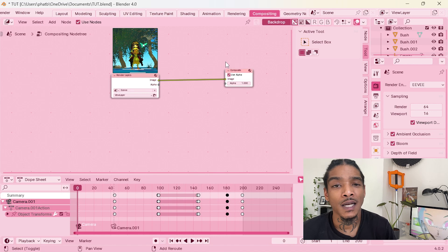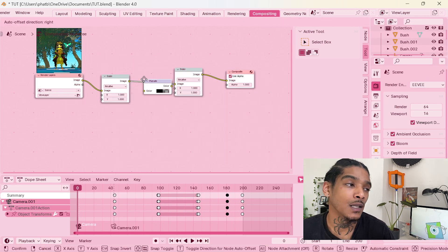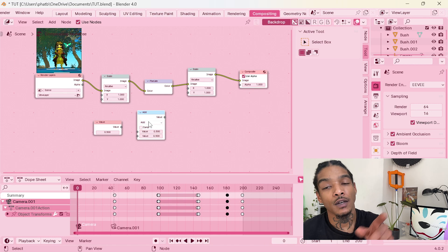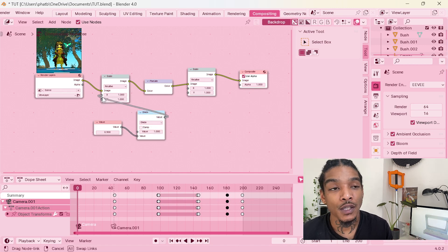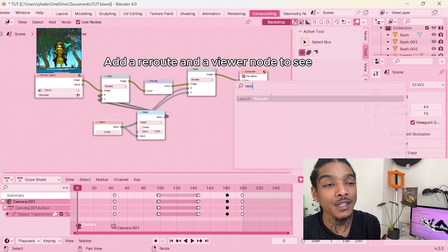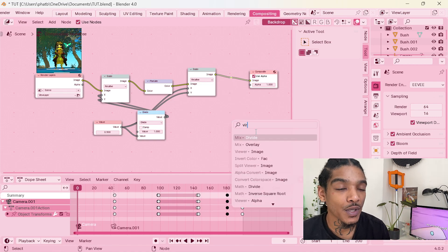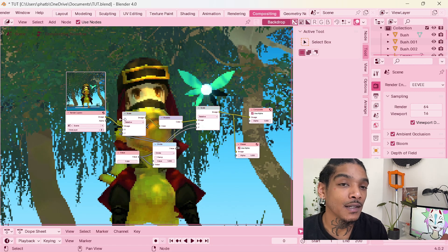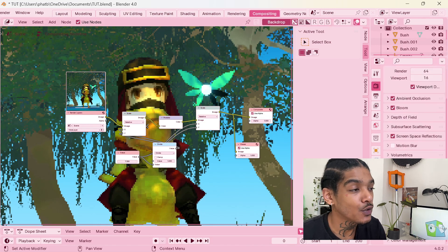Once you go to the Compositing tab, click Use Nodes and this should pop up. Add a Scale node, duplicate that Scale, add a Pixelate node in between those, add a Value node, and add a Math node. Connect the Scale to the Pixelate, Pixelate to the Scale, then on the Math node change Add to Divide. Connect the Value to the bottom one, change the divide value to 1, then connect these two. On the Value node you can adjust the pixelation — the higher the number the more pixelated you get. I kept mine around the 6–7 mark. Then put it into the file, hit Render Animation and that's how you get your pixelated animations.